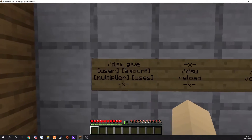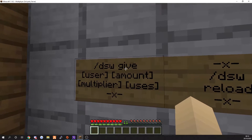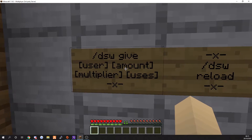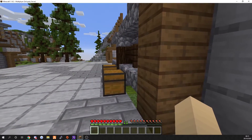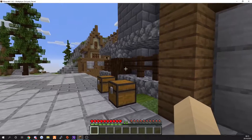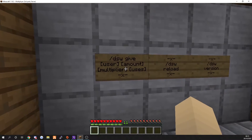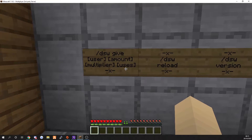Your first command is DSW, which stands for Deluxe Sell Wand. So DSW give user - for example Brandon's Pickled - then the amount, so how many wands you want to give out, then the multiplier, so how much you want to multiply the price by. If you've set the price to $5 and you've got a multiplier of two, you will get $10 back. And then usage is how many times you can use this wand.